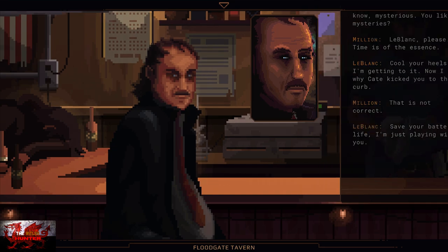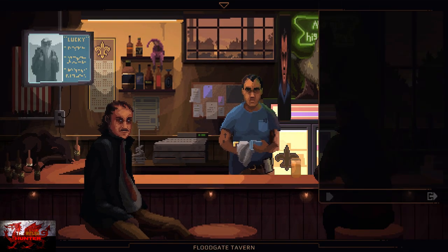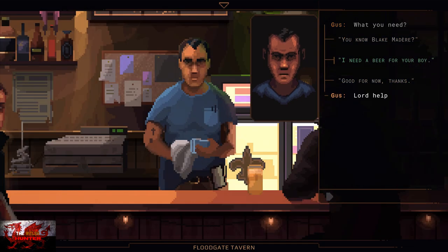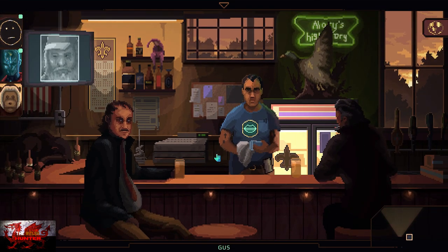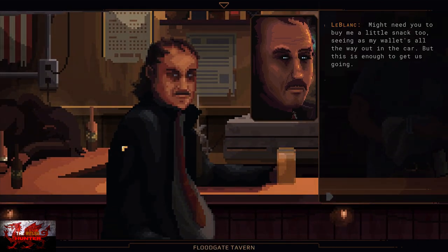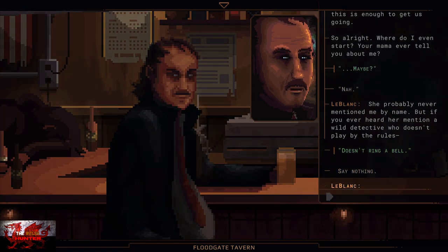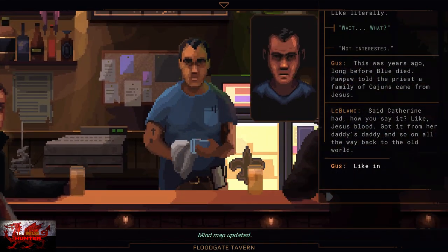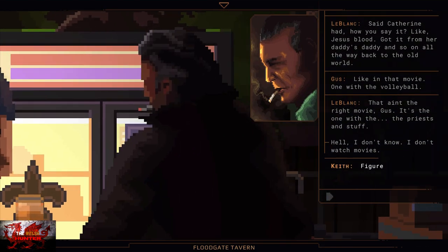After this long dialogue scene has finished, he's going to ask for a beer. Speak to Gus the barkeep and say 'I need a beer for your boy.' After you have bought LeBlanc his first beer, talk with him and choose all the dialogue options. Make sure to choose all the dialogue options until you see that the mind map has updated - just choose every single dialogue option that you can. And that will be the Bloodline node.